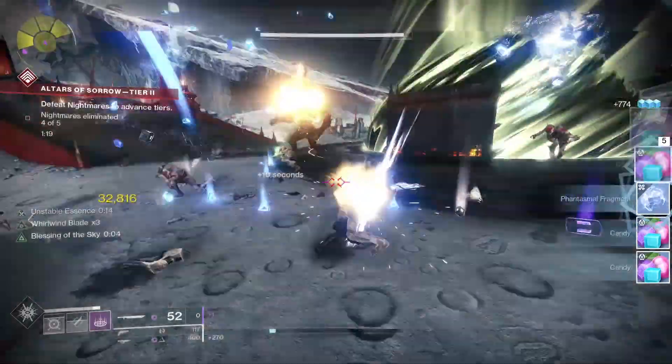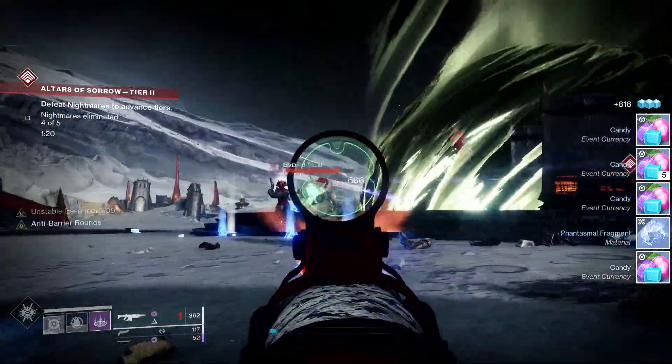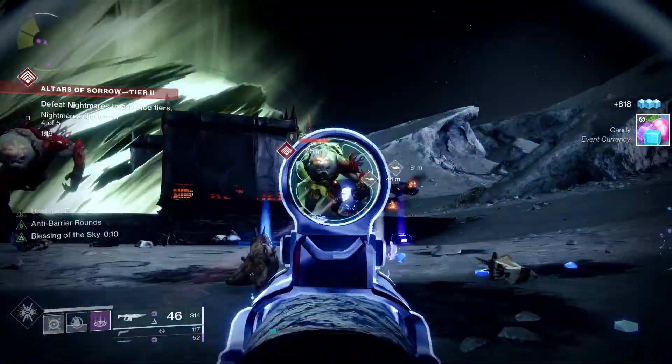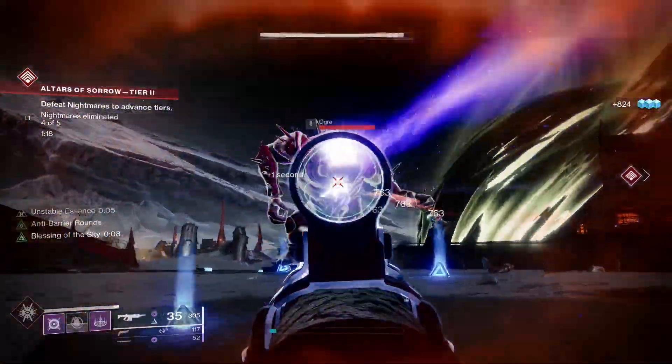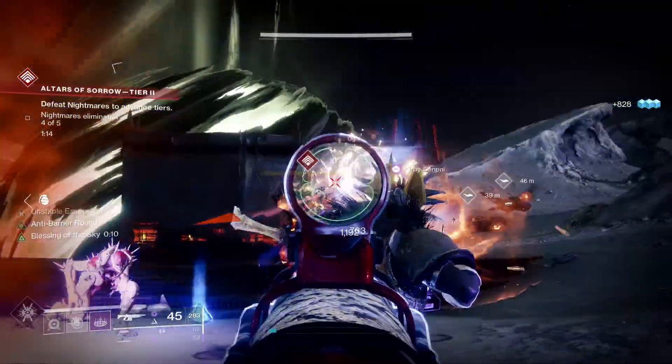If you have a coordinated team, you could just run through all the way to the boss every single run. And then, like I said at the beginning, just leapfrog back and forth to the Lectern to grab your Essence if you're going to farm it out that way.